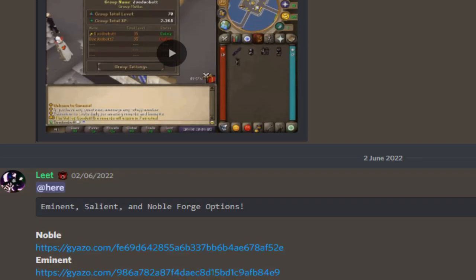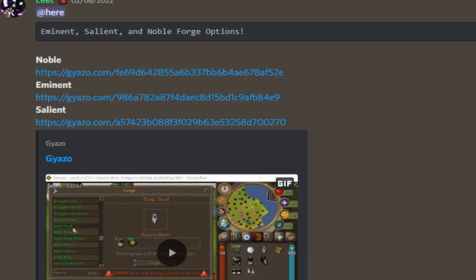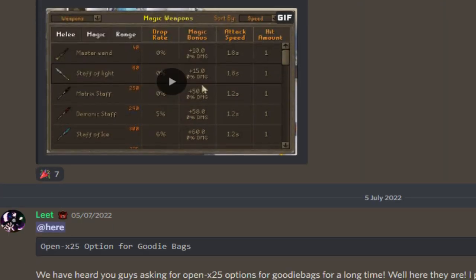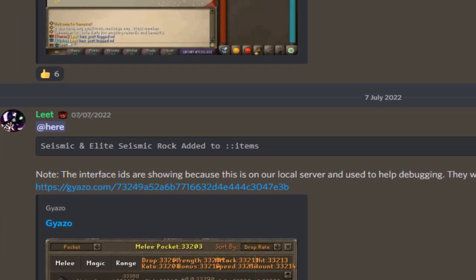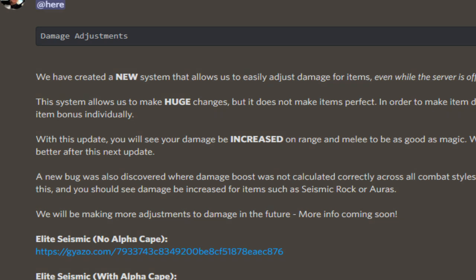Going a bit further down, we have forge options and the eminent, salient, and noble items — very very interesting. Item list sorting — we've had a look at that as well. The ability to open 25 options for goodie bags — very nice. Seismic box added to column items — very nice as well.